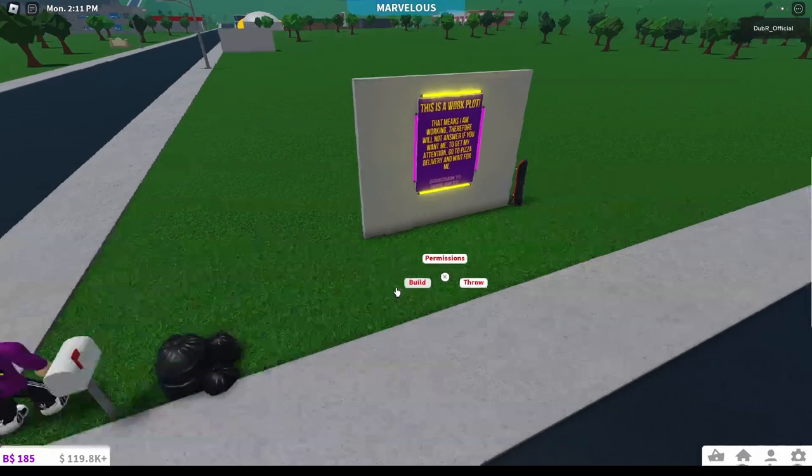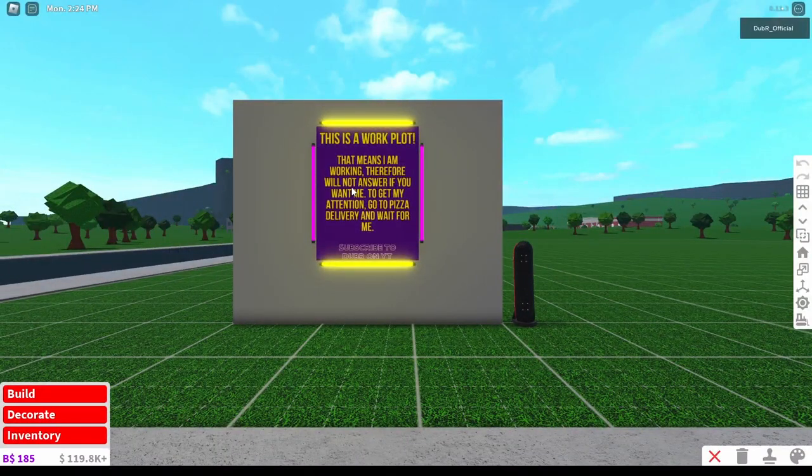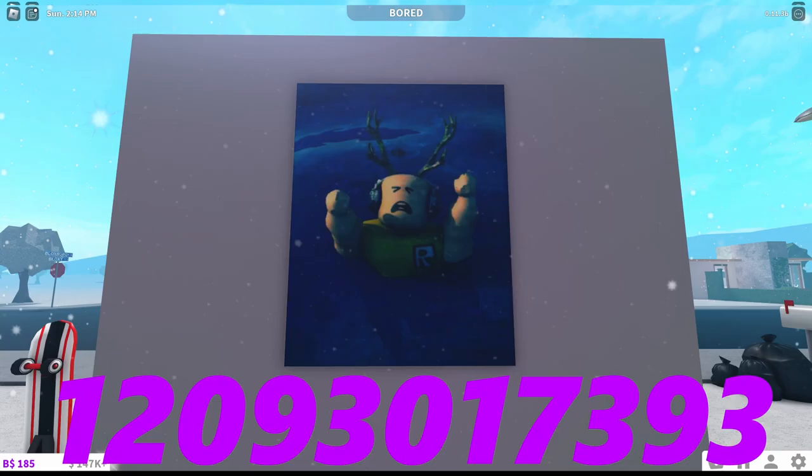Let's jump into build mode and I will show you everything there is. Right here, we have got this decal which basically just tells people that you're not going to be around and if they want, you just go to Pizza. If you want to copy this for your own, here is the code. Make sure you use it on this decal here, otherwise the dimensions will be all wrong.